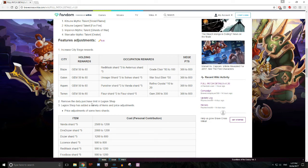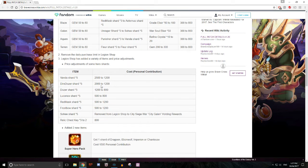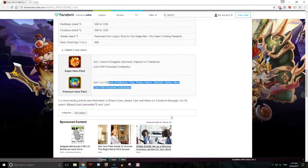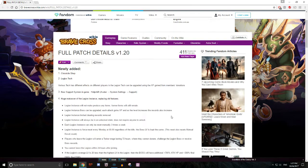They've removed the daily purchase limit in the Legion Shop, which is nice. The Legion Shop has also had a variety of items added along with price adjustments, which we talked about before. As for City Siege Wars — basically if you hold Gallon, that's where you get your rewards. Every three days your Legion gets Sawhe Shards: five every three days.